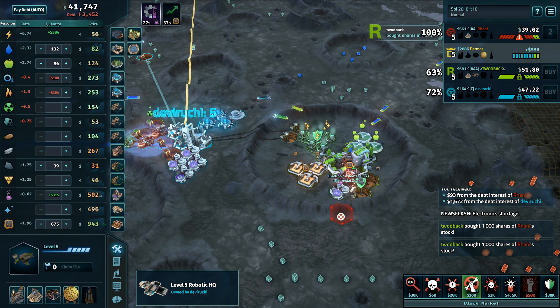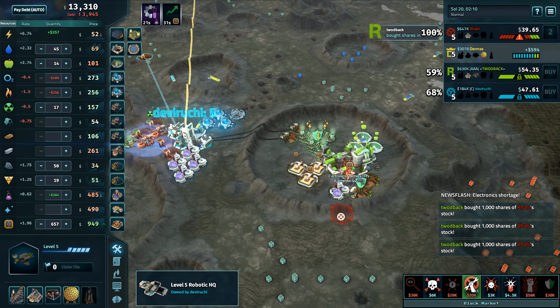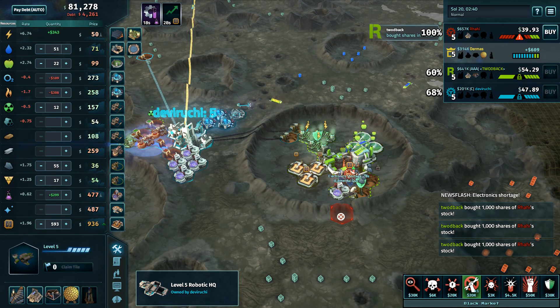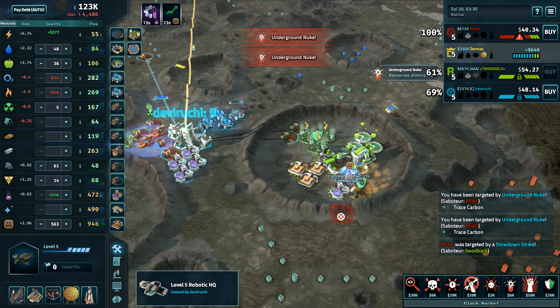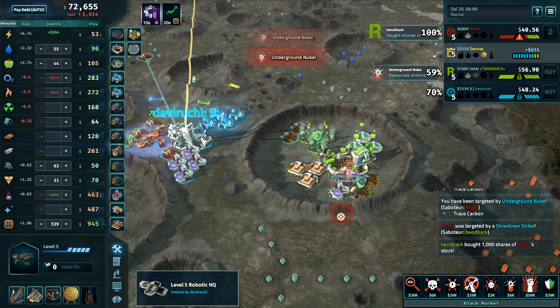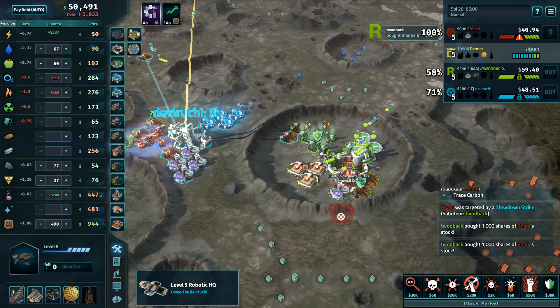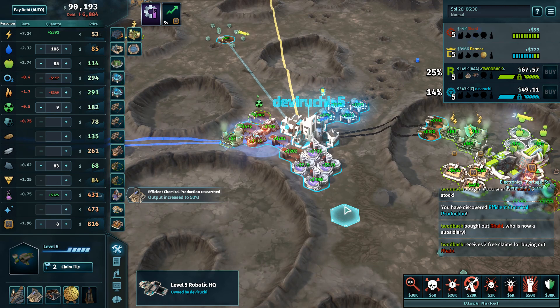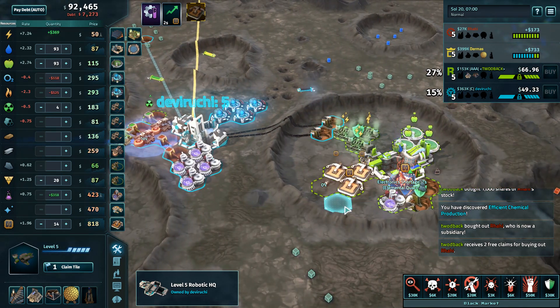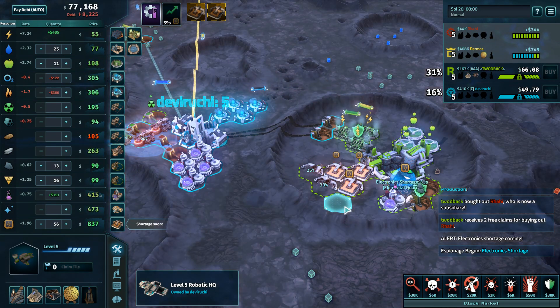Toodback just having those two extra pips in Dermis feels like a really big deal right now — his stock price is keeping up with Devaruchi's. Rahi's decided that Toodback is dangerous, and that's true because Toodback has 100 on Rahi. Toodback perhaps realizing this — selling out of everything, waiting for this hack to go through so we're going to start the buy into pips of stock right there once the hack is done. Toodback throwing down some nukes as a final 'pleasure doing business with you' before the buyout.